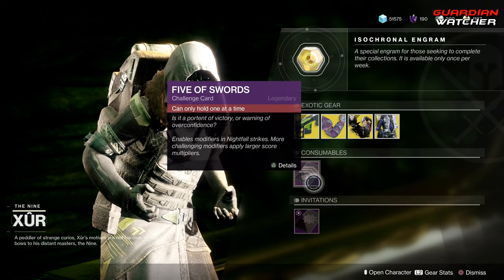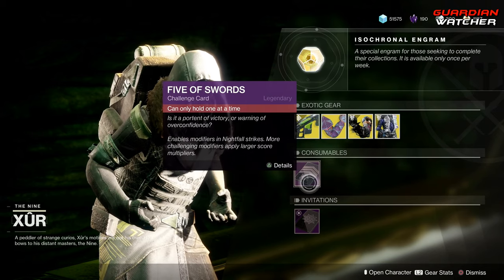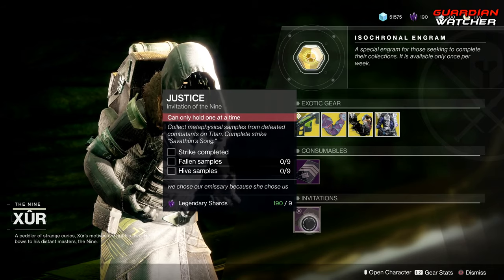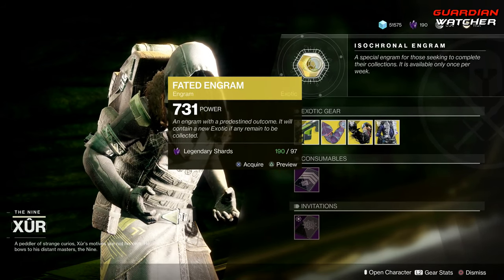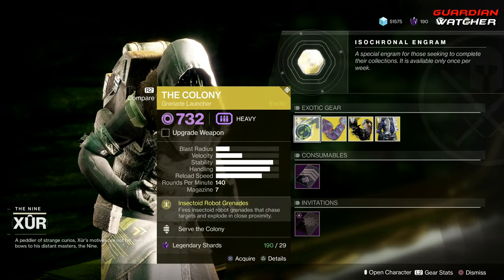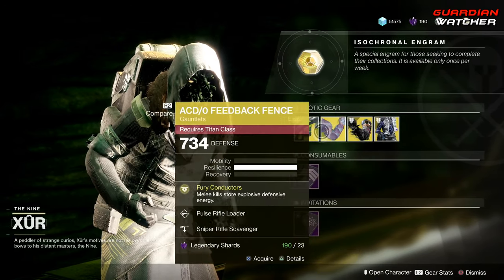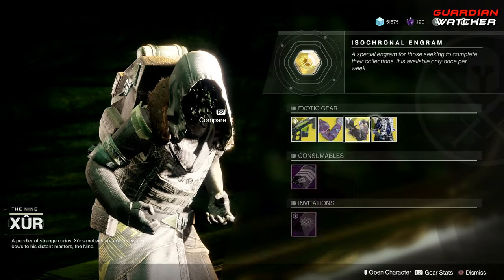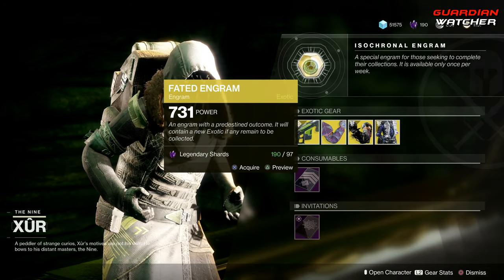Next, we have your Consumables and the Five of Swords, which gives you your Nightfall Challenge card. Then we have the Invitations, which I still don't do. And last but not least, we have your Fated Engram for 97 Legendary Shards. If you guys don't have one of these, go ahead and grab the exotic first before popping a Fated Engram, because you do have a chance to get one of these inside your Fated Engram, and you don't want that to happen.